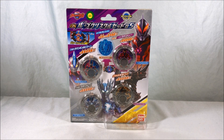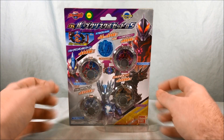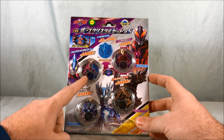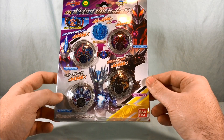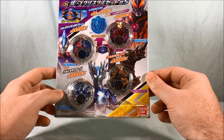Hello everyone and welcome to Long's Toys. Today we're taking a look at the DX Rube Crystal Set 05 from Ultraman Rube. As you can see here we have Ginga Victory, Belial, Saga, and then the Kaiju Gururu — I'm gonna butcher this so I apologize ahead of time.